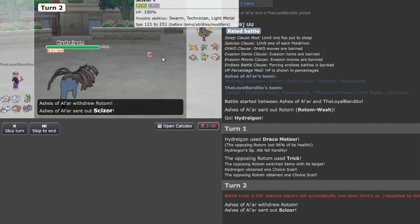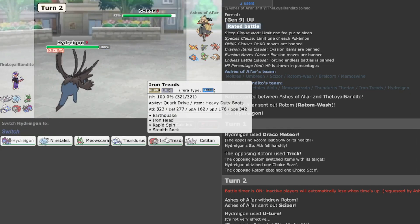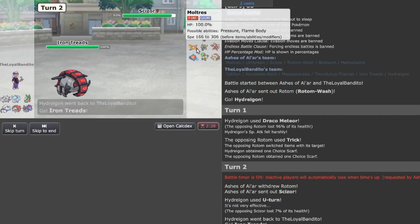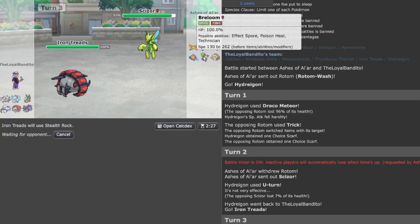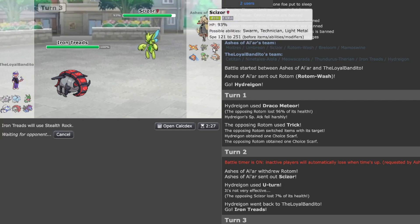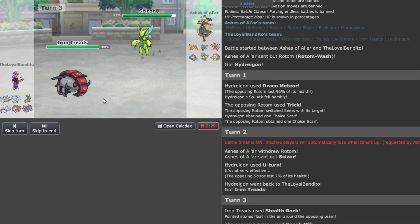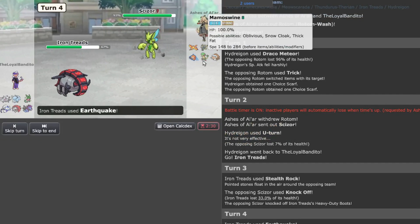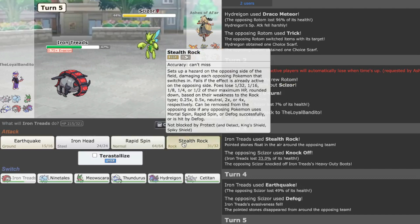They go to Scizor — this is absolutely comical. These types of teams would definitely struggle, but this is funny. Since Rotom is obviously scarfed, I could definitely go for Stealth Rock and try to kill it off. Let's go for Earthquake. There's no potential hazard removal — it has hazard control, but there's no real way of killing off the potential threats.